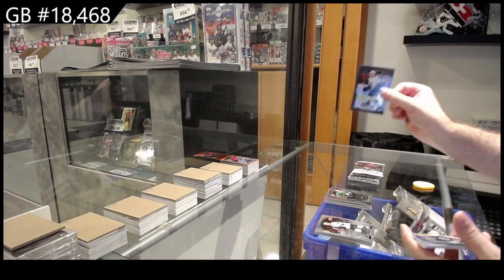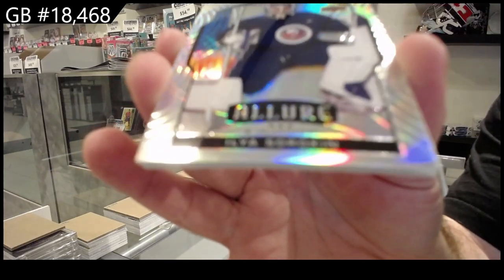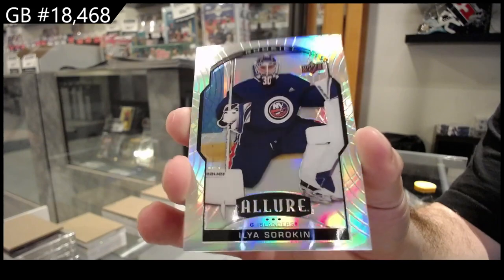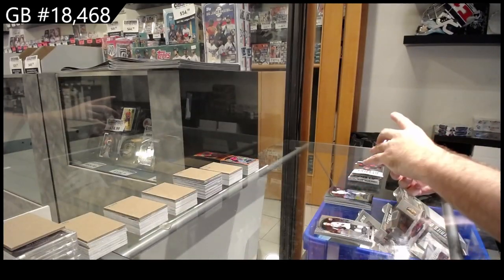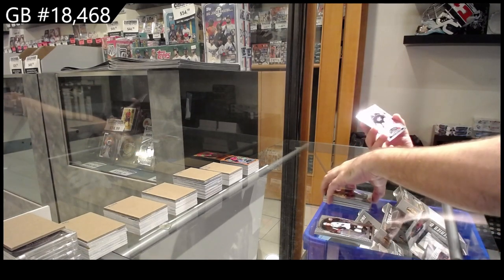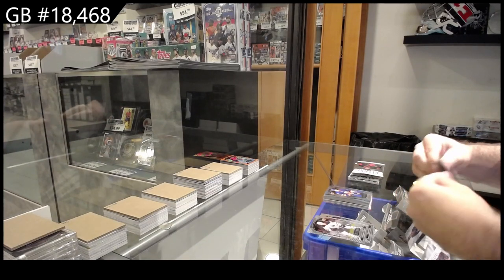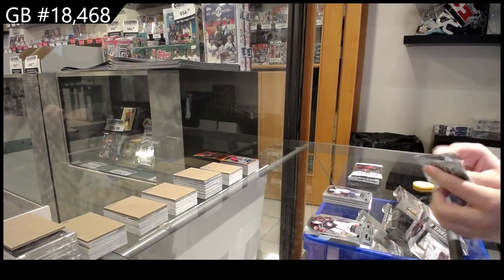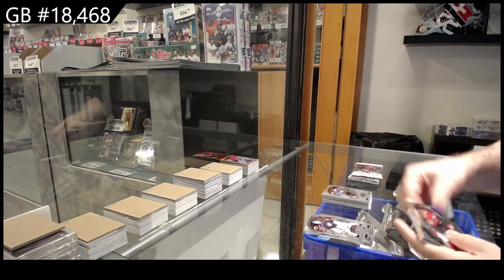Black Rainbow of Quinn Hughes for Vancouver. Silver Sorokin for the Islanders. Bellow short print for the Islanders. And a rookie of Korshkov for the Maple Leafs. Rookie of Kot for the Avalanche.